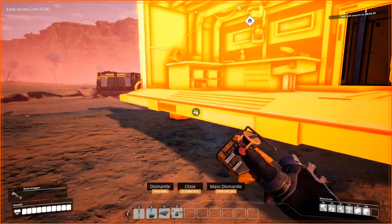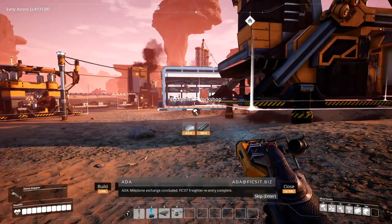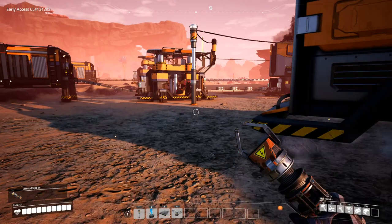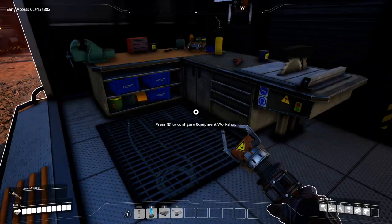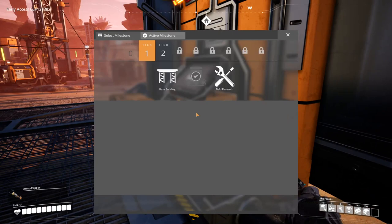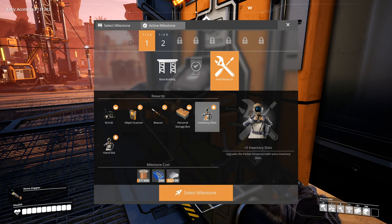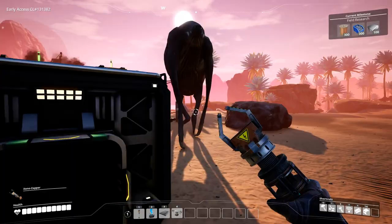I don't actually want this here. Equipment workshop - I'm going to align it like this. We'll carry two more of these. I also need to set the next milestone: field research - extra hand slot and extra inventory slots, I need this. We need to automate parts first before we can get to that.